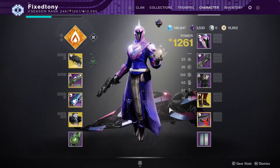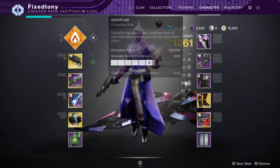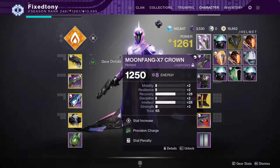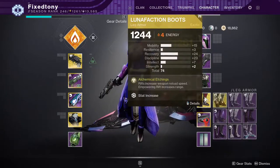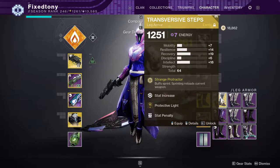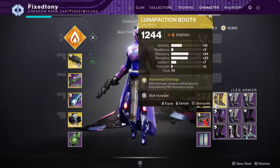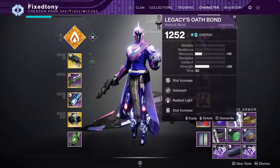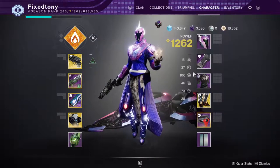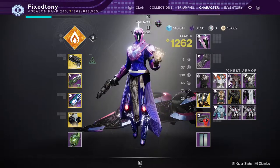I've been wearing the Lunafaction Boots a lot, mostly because when I'm doing the raid I'm usually running Divinity as a warlock. Most of the time I'll be running Charged with Light for almost the whole raid and then switch to Lunafactions at the boss - that's literally like 90% of my builds.